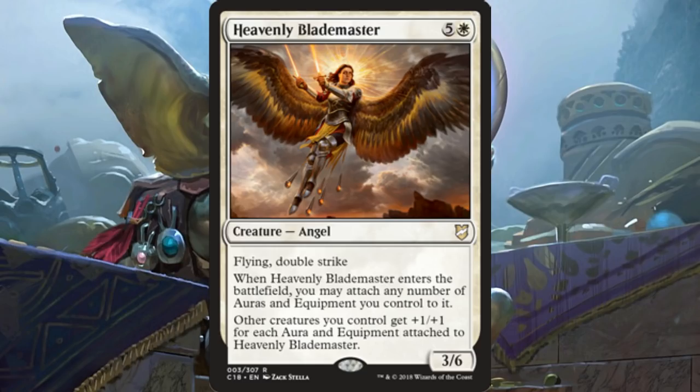How awesome is that? As soon as this comes into play, it's going to soak up two or three auras or equipments, put them right on, increase that power to a lot with the double strike, and sometimes give your other creatures as much as +2/+2, +3/+3, or even more depending on how much you've been able to develop your board and throw auras and equipments on stuff.